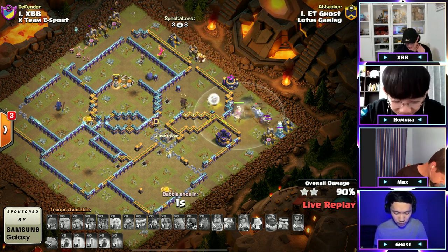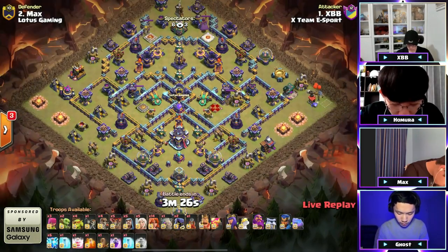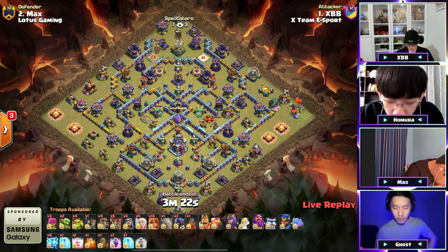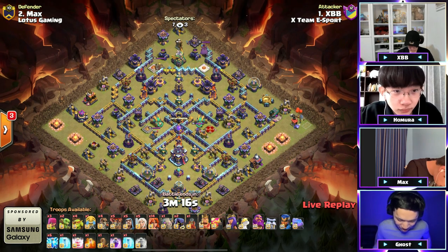The giant even finds a spring trap and it's a 91 percent — so close. XVB has got his valks — he loves his valkyries. 14 of them with a recall and lightning, so it's a lightning recall valk attack.